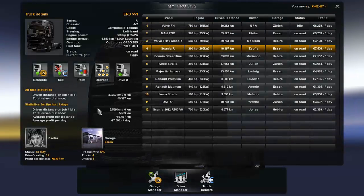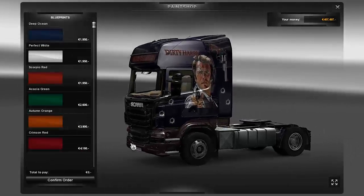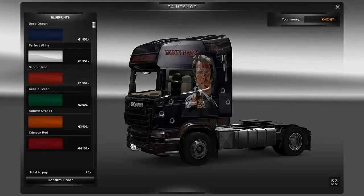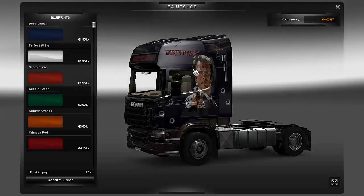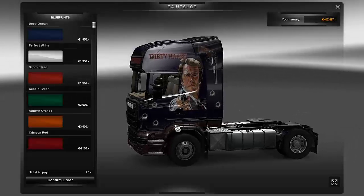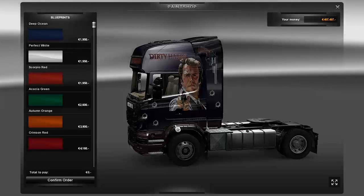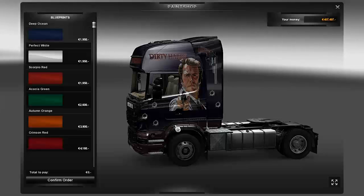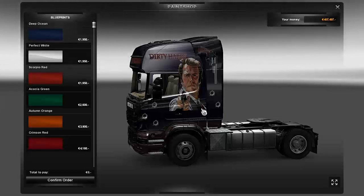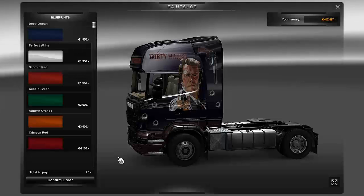Our next one is for the Scania R — and yes, it's Dirty Harry. I'm already spoiling it because I forgot to change it. Now this is the actual upgrade I talked about. I got tired of this section being cut off in skins because it won't paint over, so I actually turned on my Megastore for this profile. That's going to allow me to show you the full skin, because it was getting really annoying — it would cut off really important parts, like Dirty Harry's face.